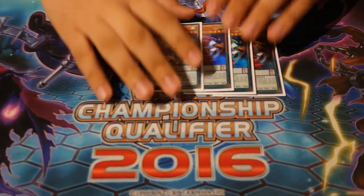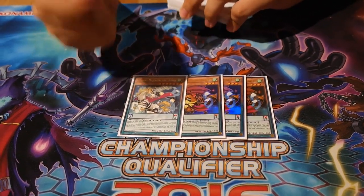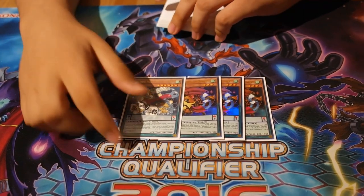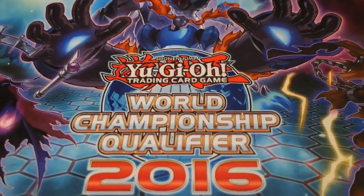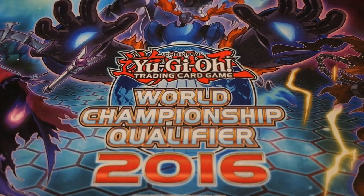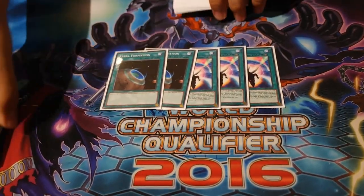Triple Boomoku and one Kirin. What's great about this engine is Boomoku is a level three so it makes your rank three plays and Nirvana live, and it's a good normal summon to search the one Kirin. After you search the Kiran, Boomoku can search itself - so this little engine is really nice. When you normal summon it you add itself, you can summon it to make a rank three or a Nirvana play, or pitch it as fodder for Dragon Pit. It gets you the broken card Kirin so you have to play it. Triple Avion for negation - that's it for monsters, about 29 or 30.